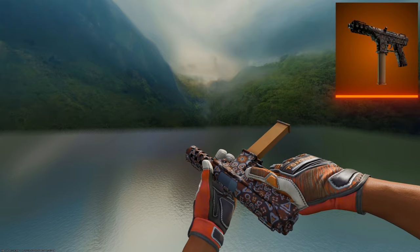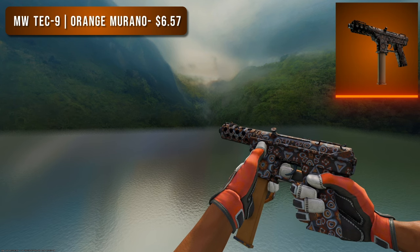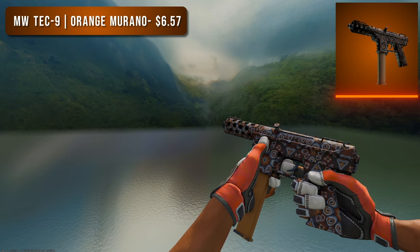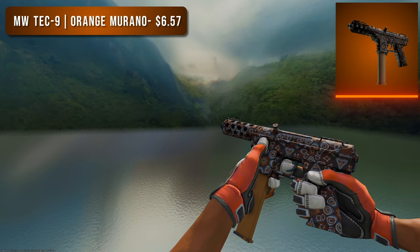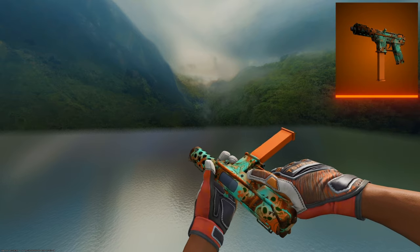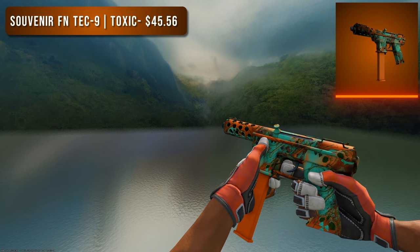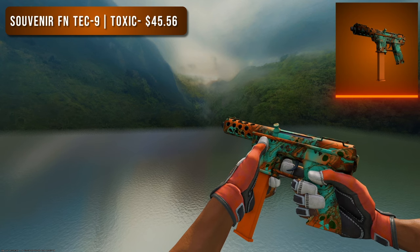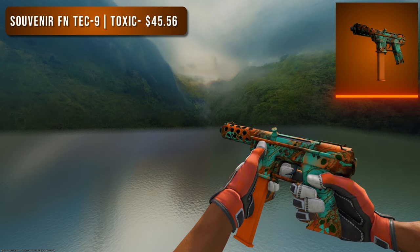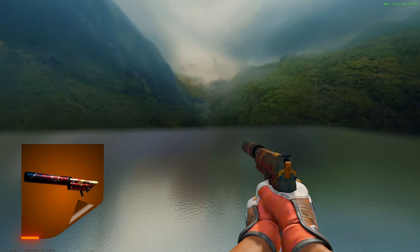Next we have the Tec-9. For the budget option I went with a Minimal Wear Orange Murano — it's a lesser known Tec-9 skin but it looks so good. Unfortunately in this lighting it looks a bit dark but in the sun it looks great. For the higher tier option I went with a Souvenir Factory New Toxic. The oranges on this are much brighter, so if you're looking for a bright orange skin this is the one. If you're more of a sleek skin guy go with the cheaper one, but if you want something that really sticks out, the Toxic is the choice.